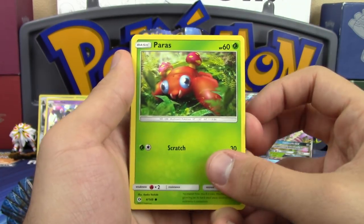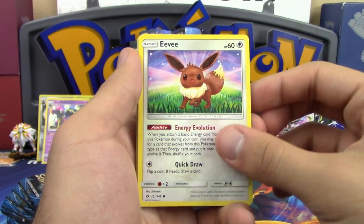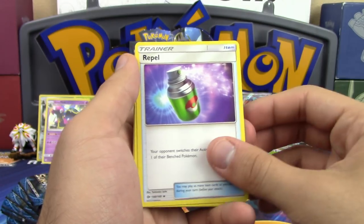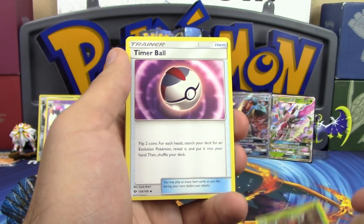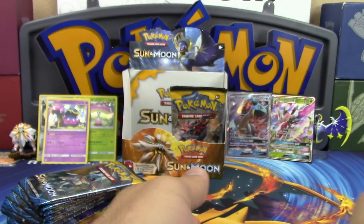N's second turn begins: Paras, Poliwag, Dewpider, Eevee, Snubbull, Water Energy, Repel, Pineco, Timer Ball, reverse holo Great Ball, and Masquerain. Come on, we need our GXs — we don't have that many holos yet, only four.